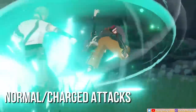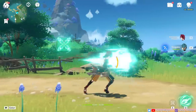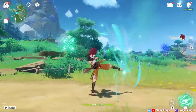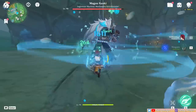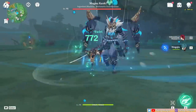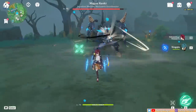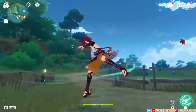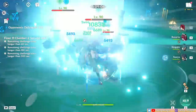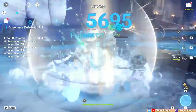Starting off with the most fun part about Heizo's kit are his normal attacks and charged attacks. I'd say this is the most unique and entertaining part of his playstyle. Despite being a Catalyst user, he engages in battles with his fisticuffs, planting his foot on enemies' faces with Anemo damage. For some, this would be your main selling point, and I can see why. It took me some getting used to, but once you get the hang of it, I found it entertaining to discombobulate enemies with his fists of fury.